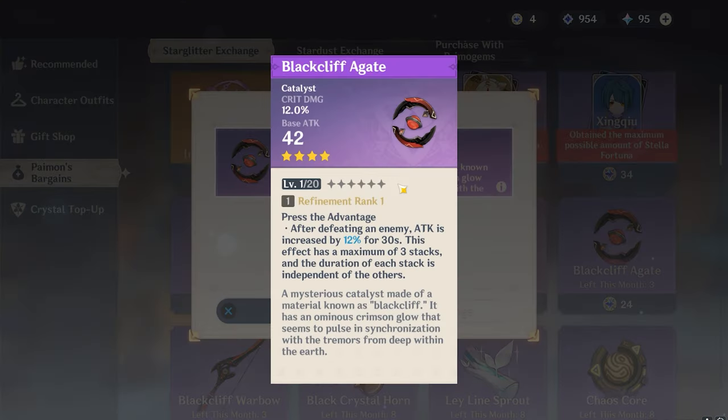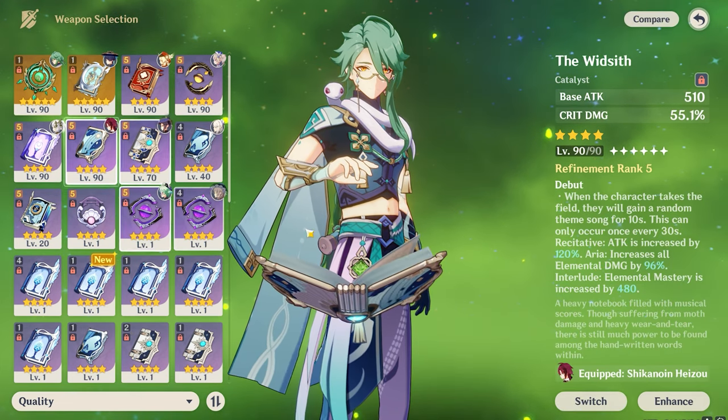On number two we have the Black Cliff Agate, a shop weapon you purchase with Starglitter. It has 510 base attack and 55.1% crit damage at level 90. Its refinement ability is very good: after defeating an enemy, attack is increased by 12% for 30 seconds, with a maximum of three stacks, each stack's duration independent of the others. This gives up to 36% attack increase combined with 55.1% crit damage and 510 base attack, making it a very strong four-star weapon — that's why it's on number two.